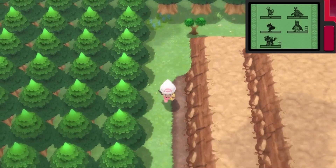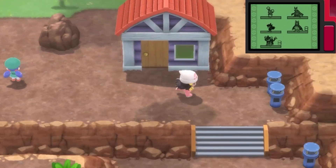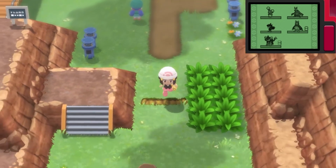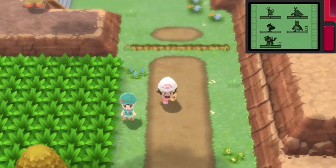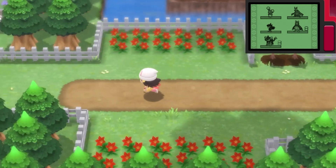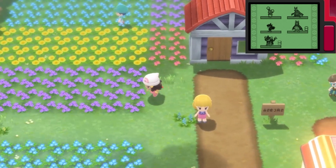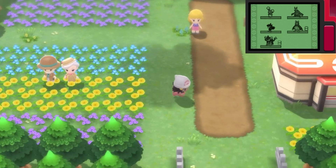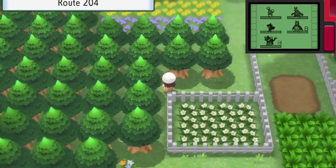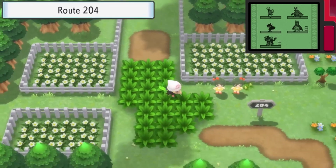We need to go back to Florama Town because I believe there was also another tree down here that we could cut down. I got so many berries all over the place. Now that we got a brand new honey tree to explore, I'm gonna see if maybe that one has something. Where was that one tree that I could cut? I know there was one down here.